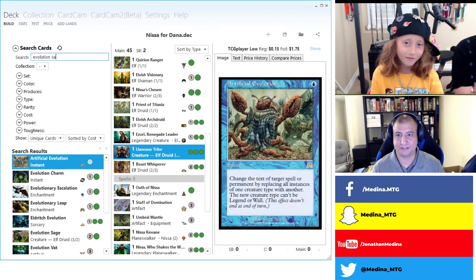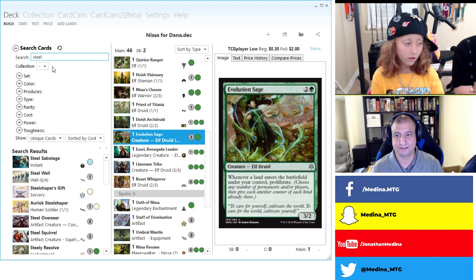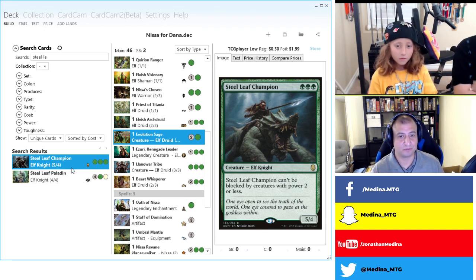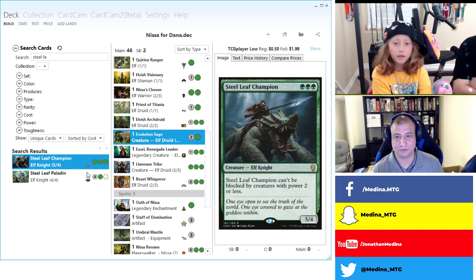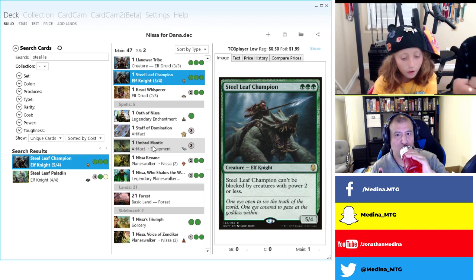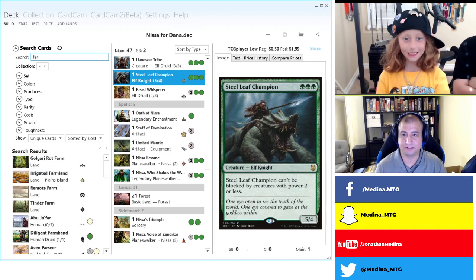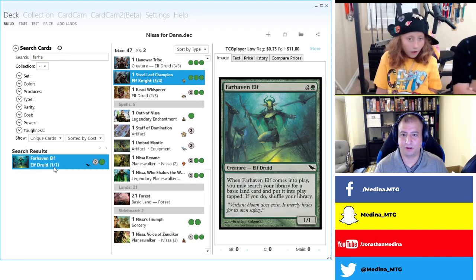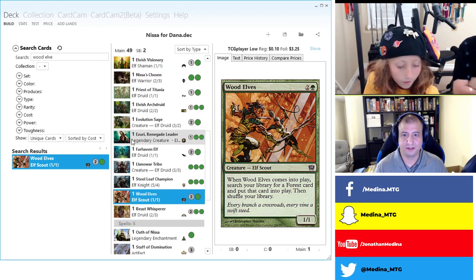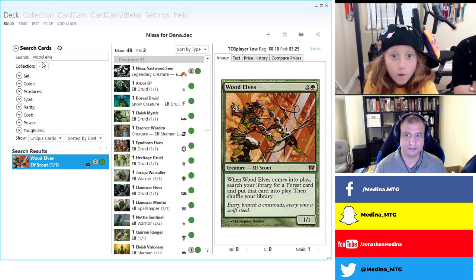We're making really great progress. The other one I want to suggest is Steel Leaf Champion — a 5/4 for three mana. On turn two you can have a 5/4 that cannot be blocked by creatures of power two or less. This thing smashes. What else? Farhaaven Elf is a great suggestion — and similarly Wood Elves. Let's look at our curve. We don't have a lot of two-drop elves, but we have a bunch of one-drops that make mana and a bunch of three-drops.